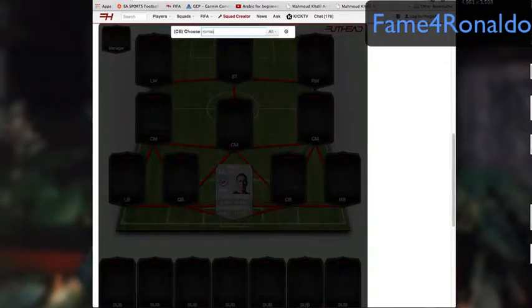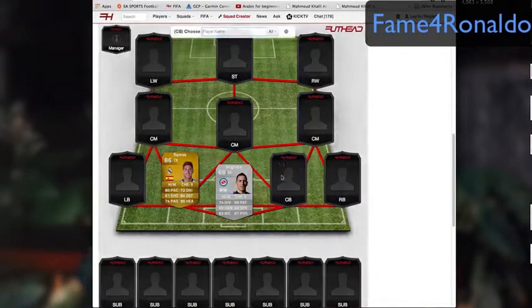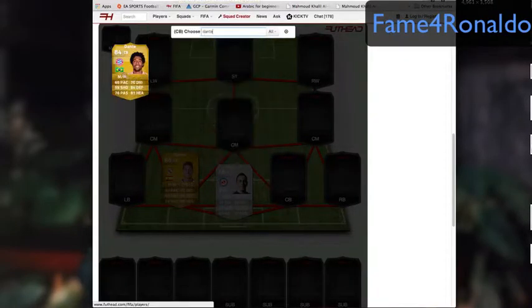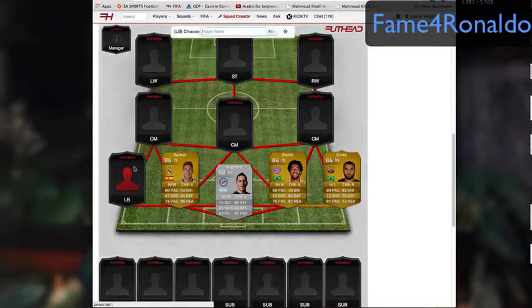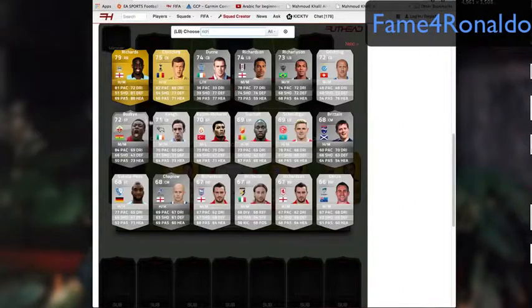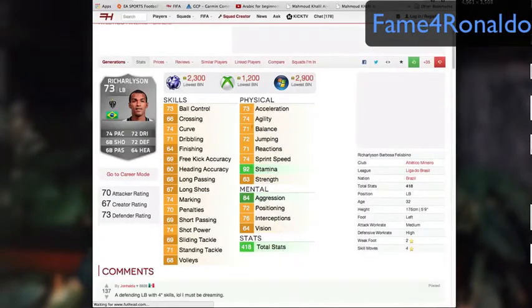In center back we have Sergio Ramos, who's a three-star skiller so you can do roulettes, and Dante's a pretty good center back. Then at right back you have of course Dani Alves — who else — and then at left back, a Brazilian, Richard Leeson, another Brazilian — the third Brazilian in the team — and this guy has four-star skills.